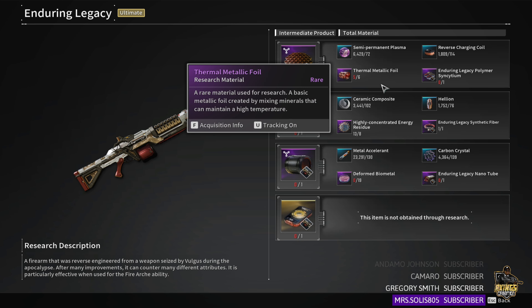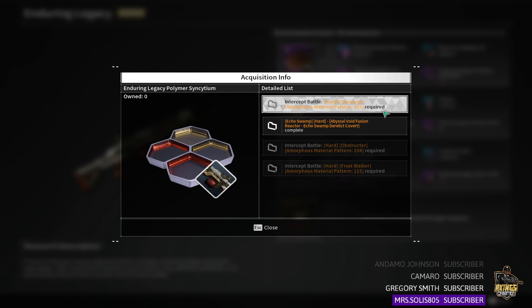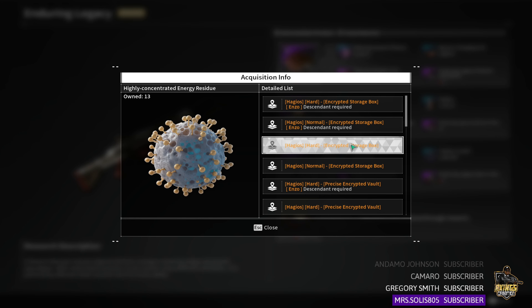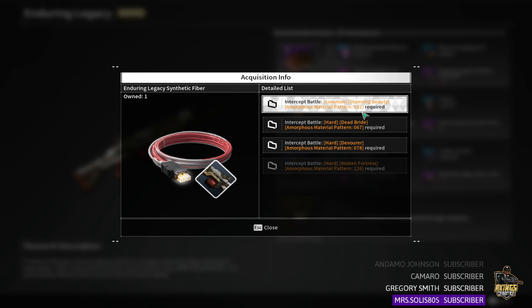Enzo is important with these farms — you just don't want to mess up and lose those code breakers. Now here's why I said this is hard to farm: you've got Hard Devour, which will be very tough. I highly recommend using Void Fusion Reactors for that part. You'll need Enzo again — Enzo is the key. If you want to know how to farm Enzo, let me know in the comments and I'll put that video out for you.